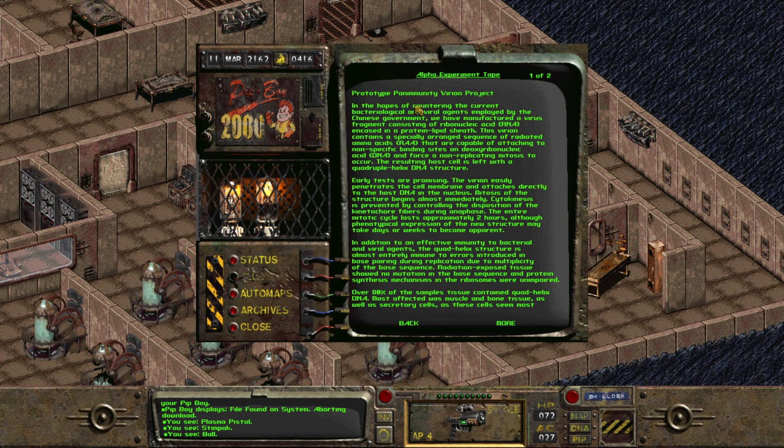Prototype Pan-Immunity Viron Project: In the hopes of countering the current bacteriological and viral agents employed by the Chinese government, we have manufactured a virus fragment consisting of ribonucleic acid (RNA) encased in a protein lipid sheath. This virion contains a specifically arranged sequence of radiated amino acids (RAA) that are capable of attaching to the nonspecific binding sites of the deoxyribonucleic acid (DNA), and forced a non-replicating mitosis to occur.